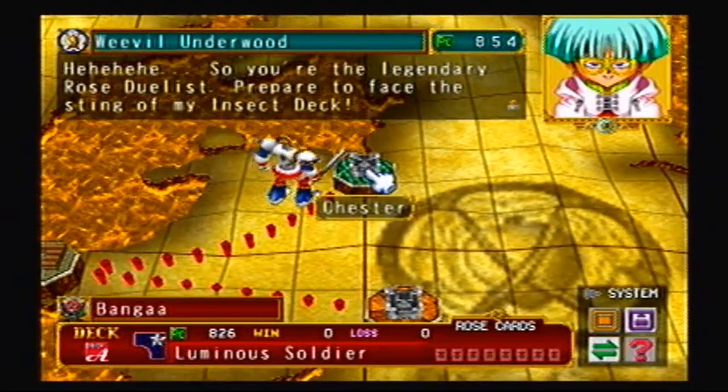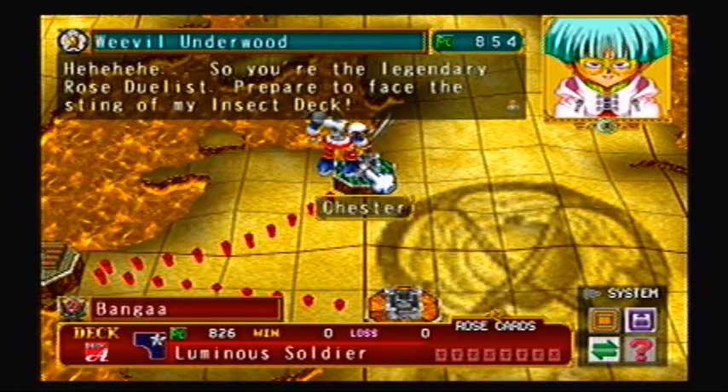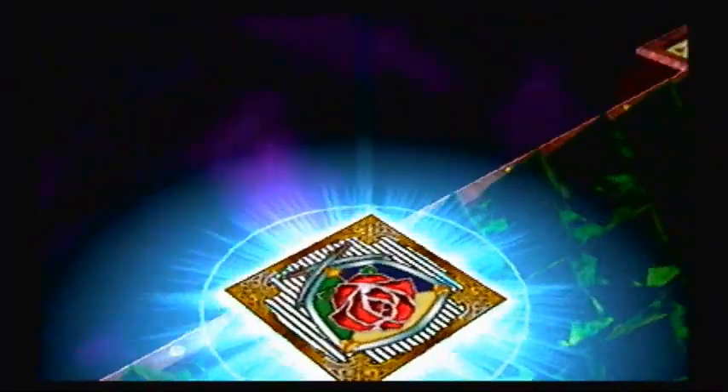We're gonna have our first opponent, Weevil. You're the Legendary Rose Duelist! Prepare to face the sting of my insect deck! So you gotta take out Weevil Underwood and make sure your deck cost is lower than his. Also, he plays on a specific field, like the forest. Have a couple mountain spaces as well.